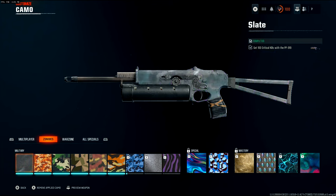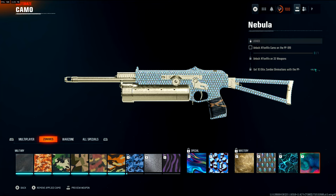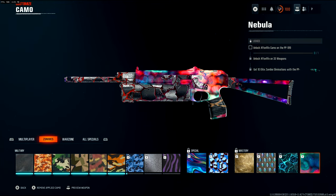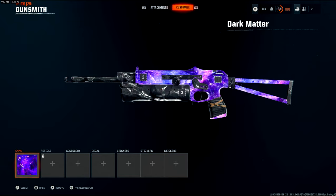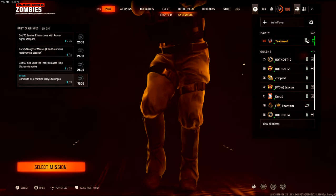Yo, what's going on YouTube, this is TradeRot and welcome back to another video where we're going to be covering how to get Nebula pretty fast in this amazing pileup glitch. What you want to do is choose a weapon of your choice that you want to get 2000 critical kills with.